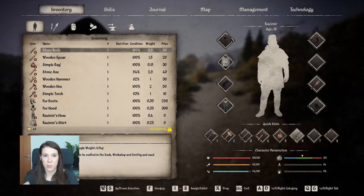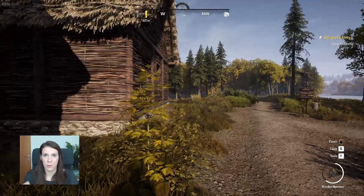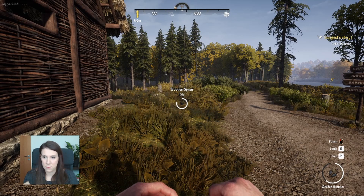Let's go in the journal and see what we can do: talk to Dagobet, Unighost story, wait for the next summer, one flatbread. Let's do the Unighost story — let's go to Dagobet. I only have one spear, let's build another one.